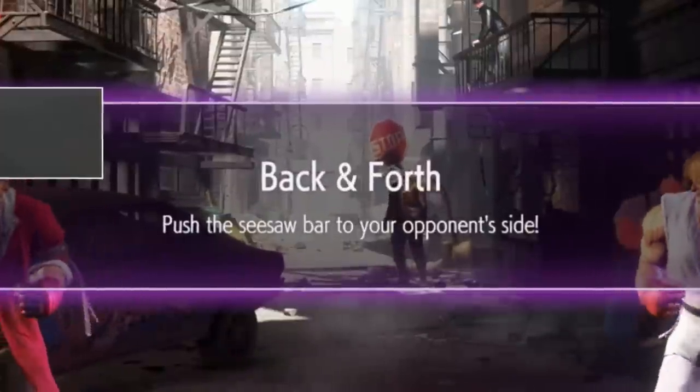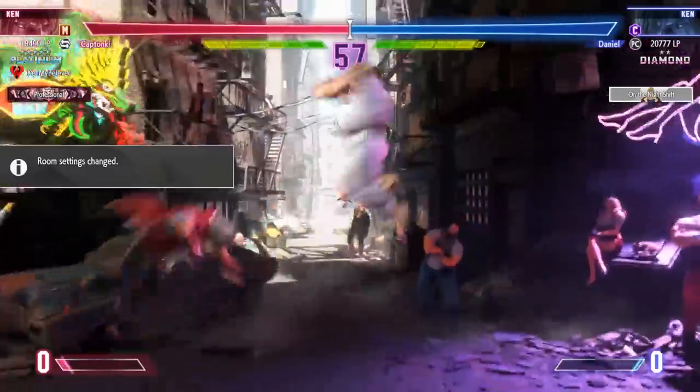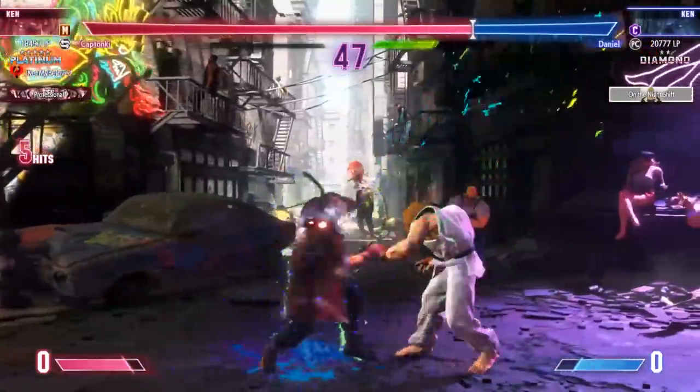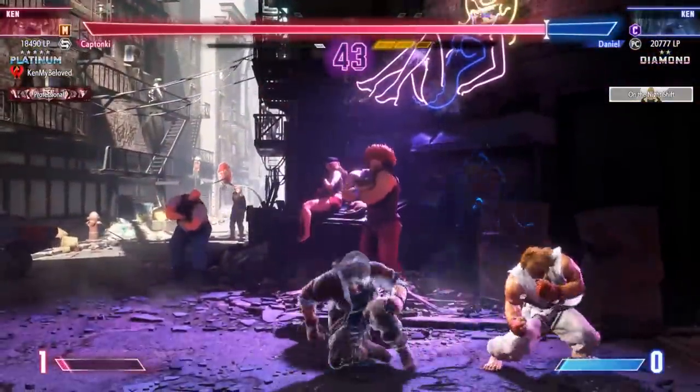So I'm excited — this is back and forth. Push the seesaw back to your opponent's side. The camera is zoomed way out so you can see the health bar seesawing between players. Right now Katonky is making a huge push to the other side. Can he get the seesaw all the way there, or will Daniel find the strength to dig deep and get that seesaw back?